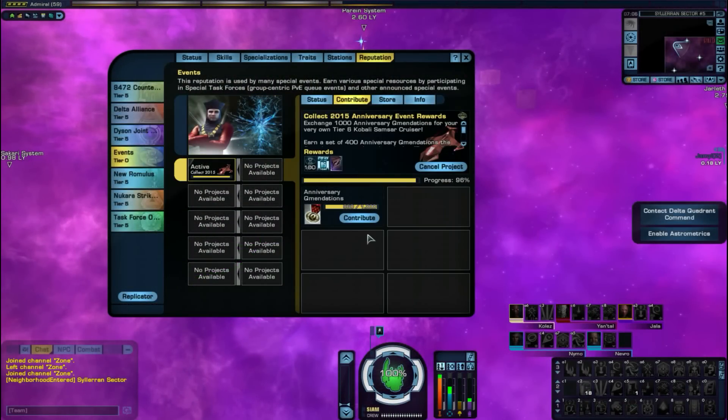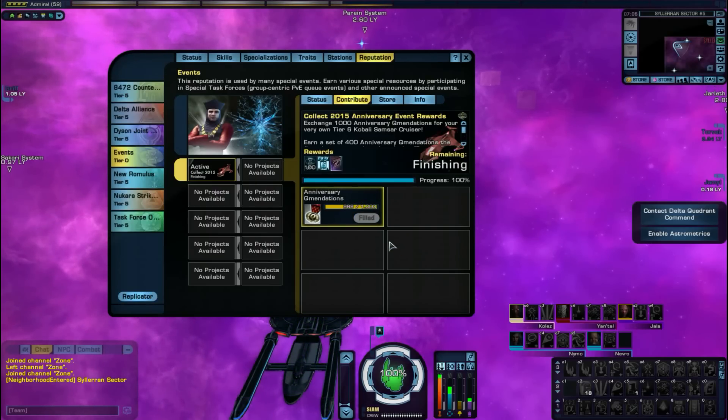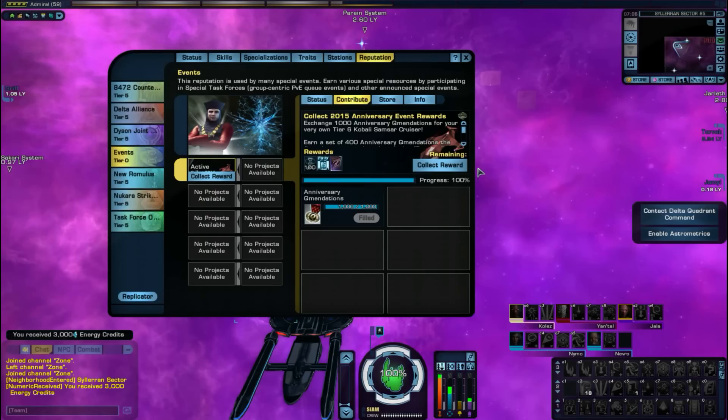Each day you can repeat this mission and obtain 40 autographed portraits of Q. You turn in these portraits into your event reputation and you'll receive the ship. You need 1000 in total.